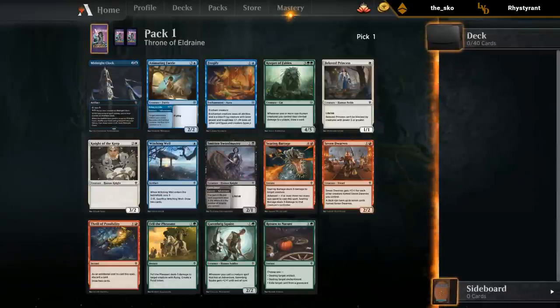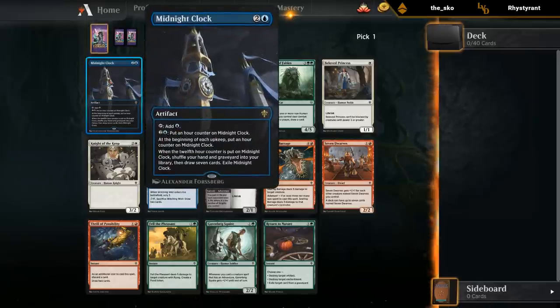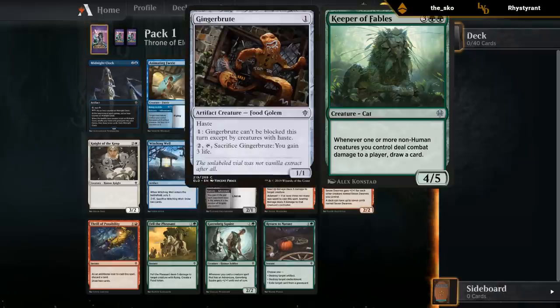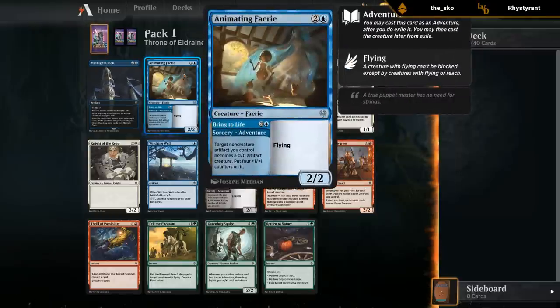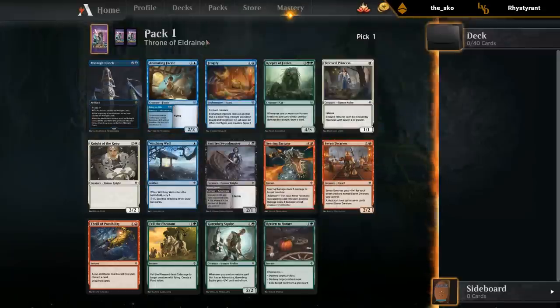Pack one, pick one. Decent pack. Midnight Clock can be quite good against mill decks if they don't mill it — getting to shuffle your graveyard back is pretty decent. Keeper of Fables is very good in green decks, especially paired with blue evasive creatures, Gingerbrutes, small evasive creatures in general. Searing Barrage is probably the best common in this pack. Drawing cards is not a May ability so it can also be a drawback against the mill decks which are a bit too popular on Arena. Animating Fairy is fine but commits you specifically to a deck with a bunch of artifacts. I think I prefer Keeper here over Midnight Clock.